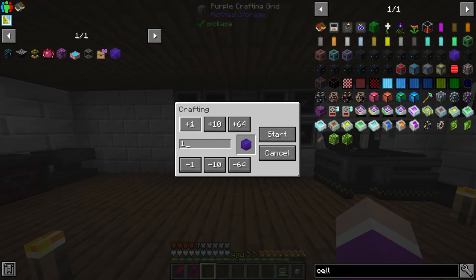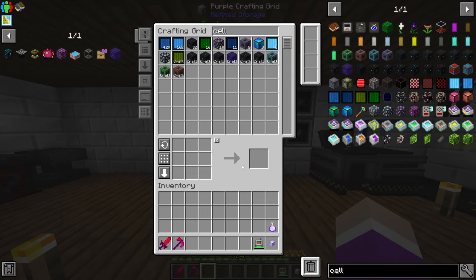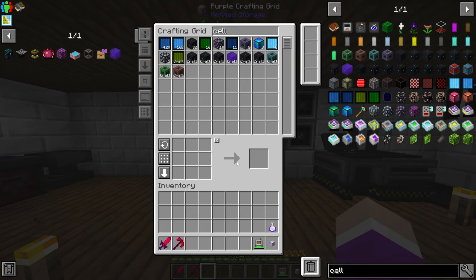Looking in here I actually have everything to craft this. It says I'm missing two but I have them - it just won't recognize the recipe for some reason even though I've reset it. So we'll just have to take everything out and manually put it in ourselves.